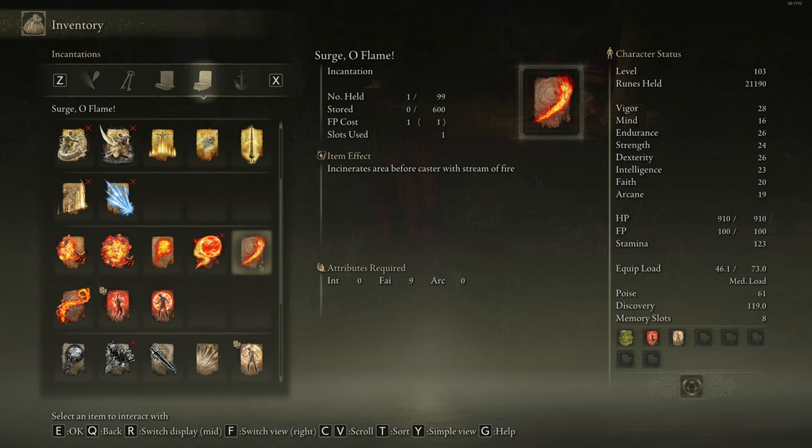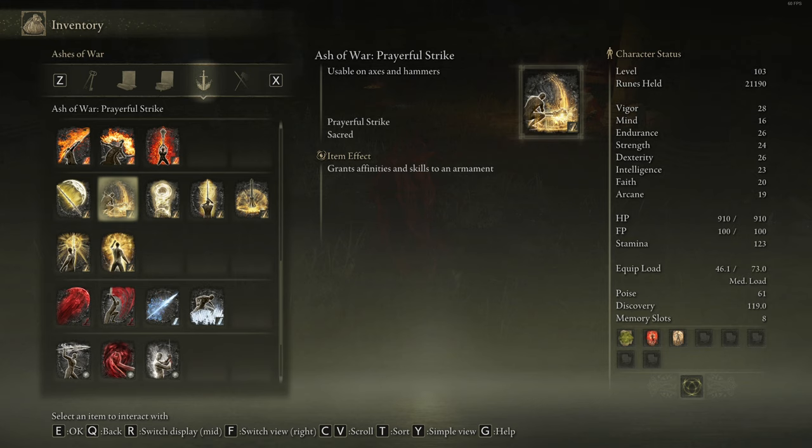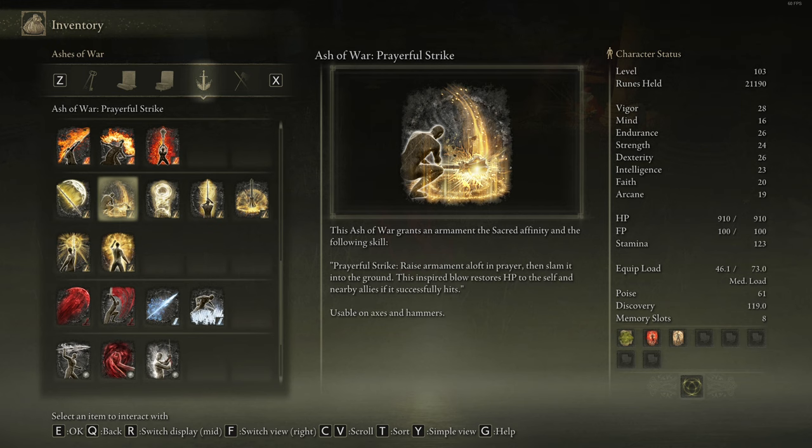I think I got one of these as a reward recently. Sweep area before castle — stream of fire. Okay, it's a pyromancer script. However, we also got this other one. Raise arm at the loft and pray and slam it into the ground — the inspired blow restores HP to self if it successfully hits. Usable on axes and hammers. We're not even gonna bother with this.